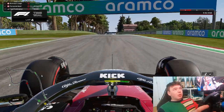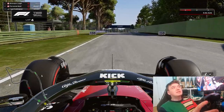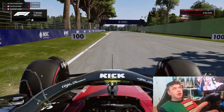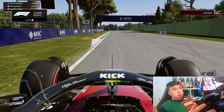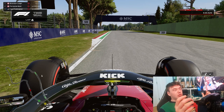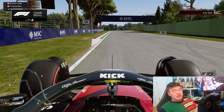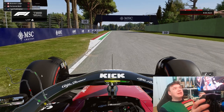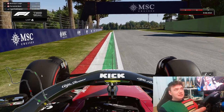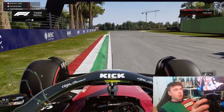This also applies to chicanes. Chicanes are a slightly more complex situation compared to traditional single-apex turns where you simply turn left or right. With a chicane you have to meet a compromise, but the standard principle still holds true — you want to be opening up the corner as much as possible. For a simple turn it's straightforward: position your car to the outside, get on the throttle as early as possible and away you go.